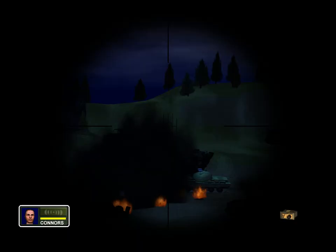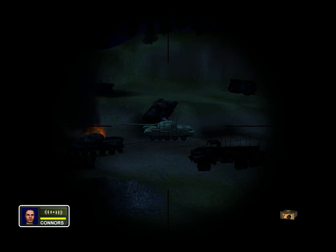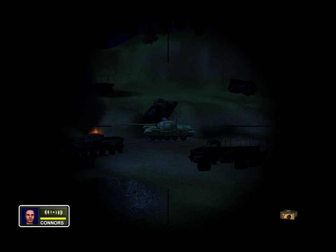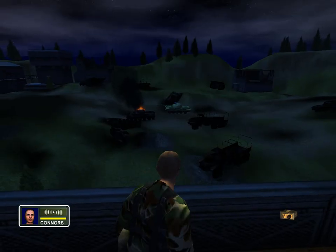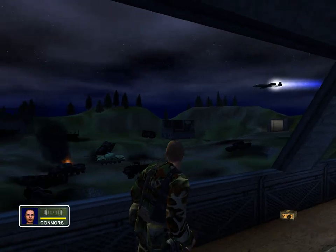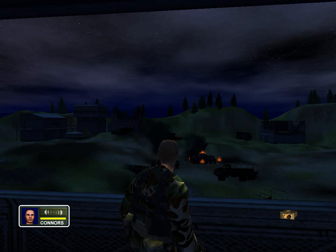Nicely done, son. Calling in airstrikes with the laser designator is an excellent way of taking out enemy tanks, hardened buildings, and even bridges. Now take out the other tank. Target coordinates received. Strike inbound. Over. Looks like you're starting to get the hang of this. This concludes this stage of training. Dismissed!